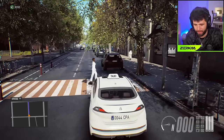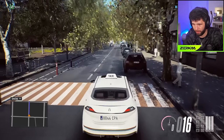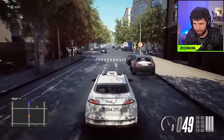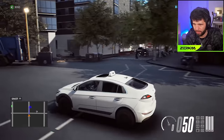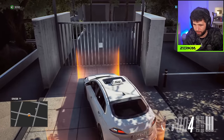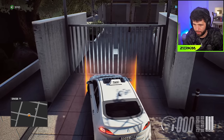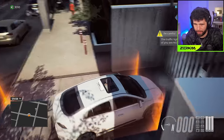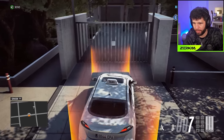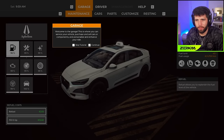Jesus! I honk my horn. Bloody hell - stepped out of nowhere! Come on, we're speeding. There's a question mark over there - what does that mean? Indicate and pull into the garage. Oh wait, the traffic light's not working properly - real life issues that go wrong. The garage is where you can service your vehicle, purchase and sell cars or components, and personalize and enhance your ride.